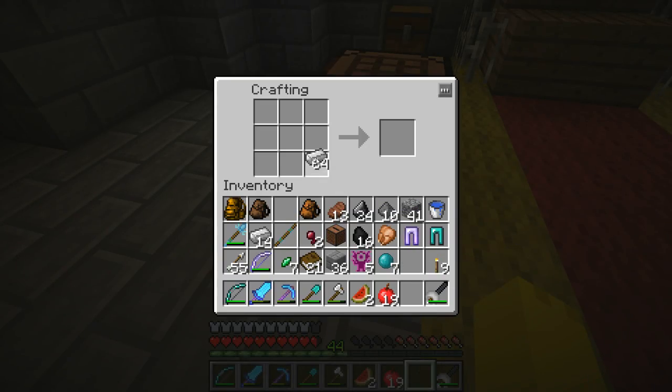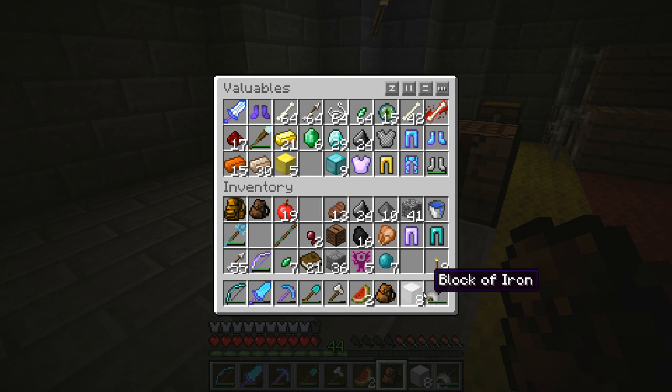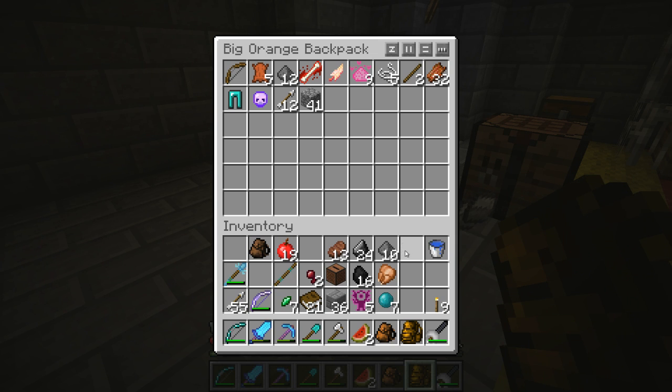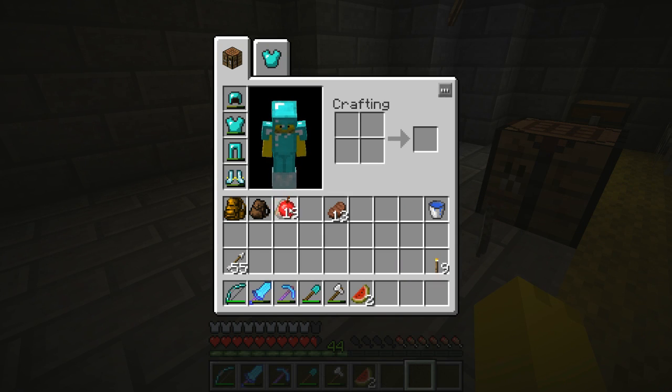What about the crafting table? Make a few more blocks. I'm just going to throw that out so I have more room in here. Put that in there - don't see how string is valuable. Take that out and put in those. Then we'll get out this guy and put everything else we have in there. Good enough for me.